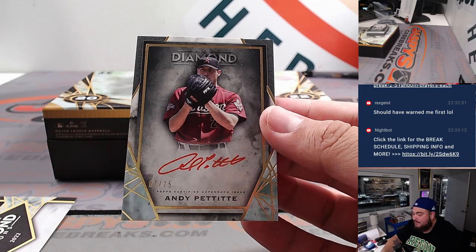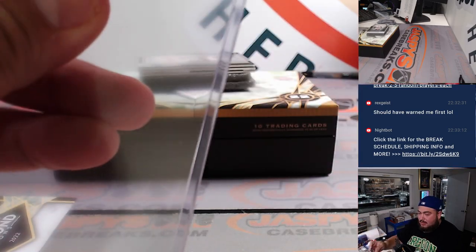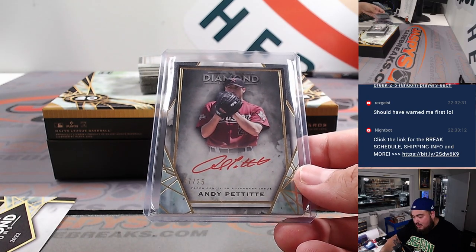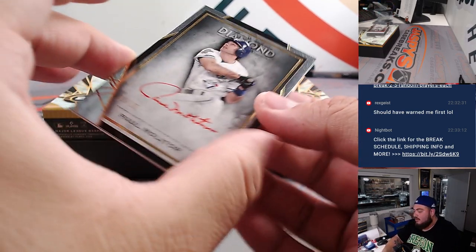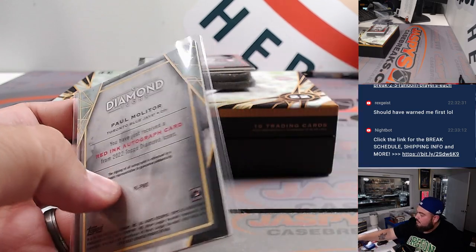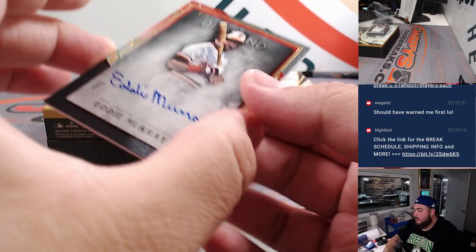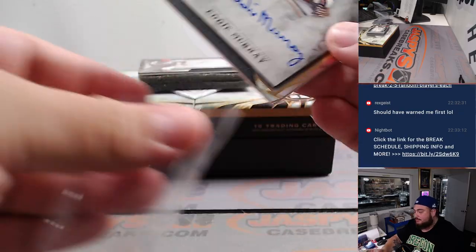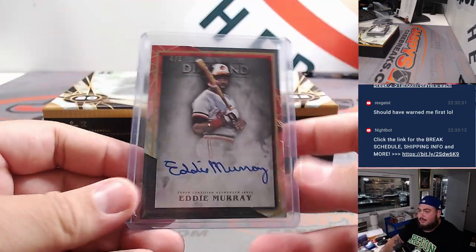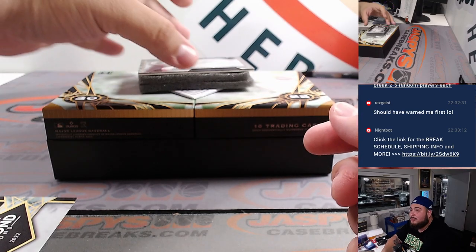Red ink out of 25 — Andy Pettitte for the Houston Astros, going to Gary. I feel like Gary and Dustin have been the only ones to get hits, right? We have Paul Molitor — that's Blue Jays edition. El Wapo breaking the streak there, nine out of ten. We have Eddie Murray, four out of five — that's spot four going to Nancy for the RNB. And last but not least — Dustin did buy a lot of the big expensive teams, so he's definitely rewarded in this box.